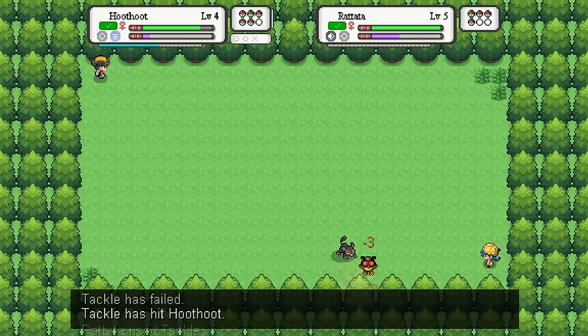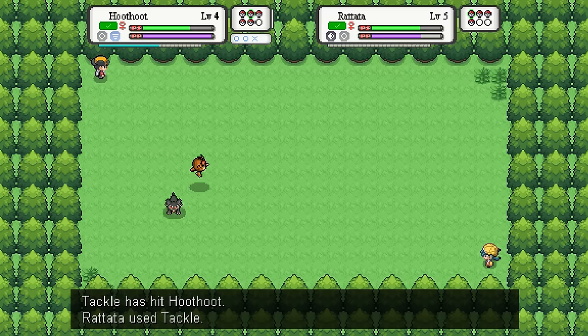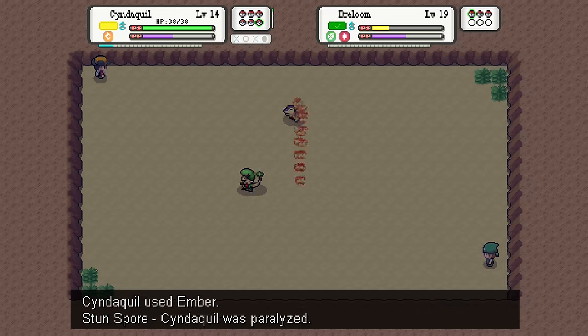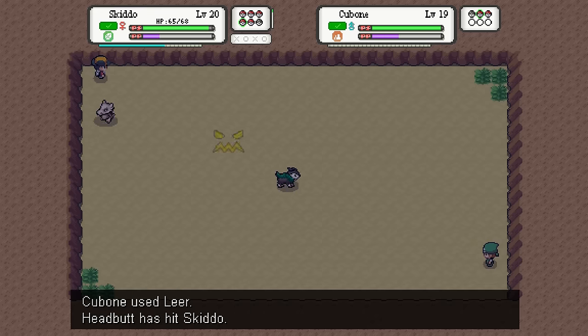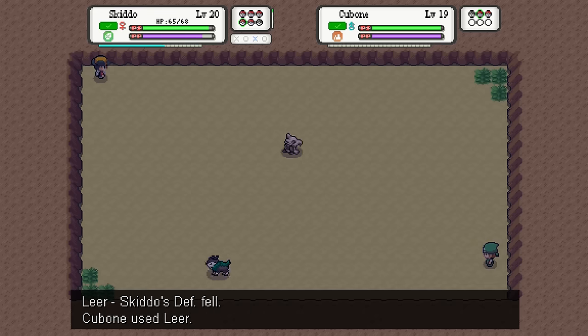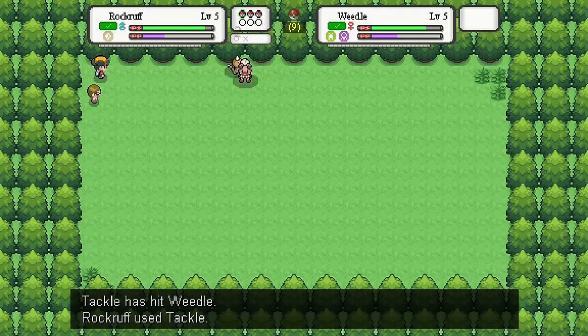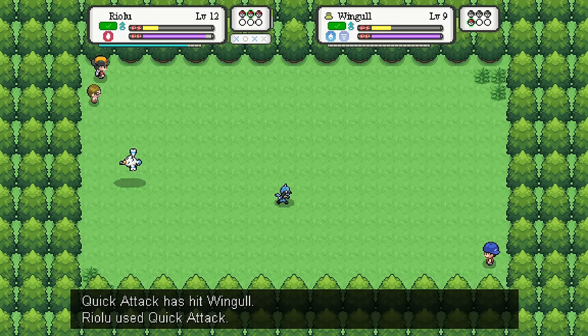You'll be put on a field against your opponent, with the ability to control your Pokemon's movements and attacks that are bound to keys that can be changed at any point. Physical attacks will mostly consist of you charging at the enemy, and special attacks will fire projectiles, while status moves could work either way. Each time you use a move, you will consume power points. But unlike the turn-based games, power points instead work more like a stamina bar that all of your moves share — but it does recharge quickly enough for battles to still feel fast-paced.